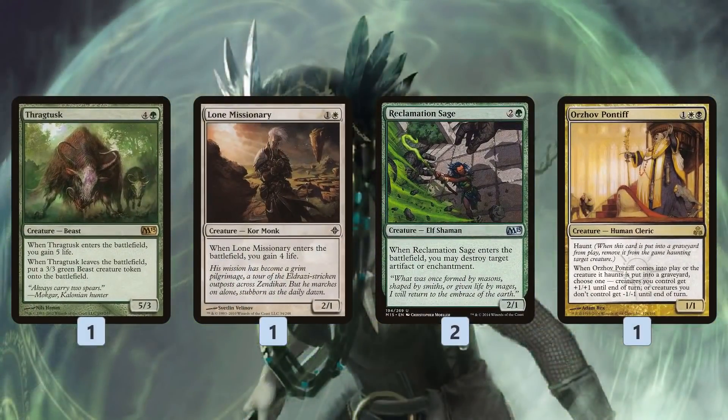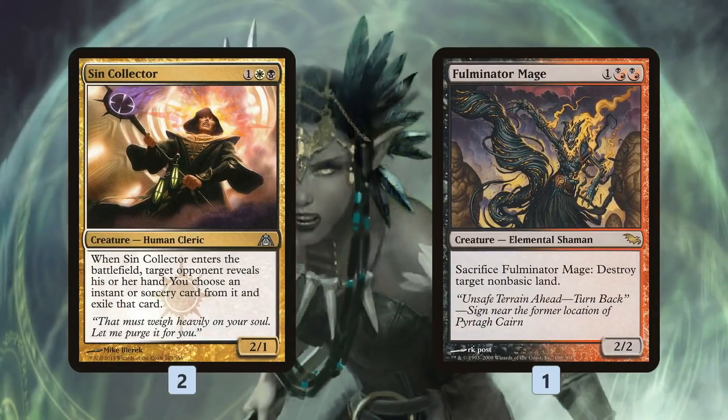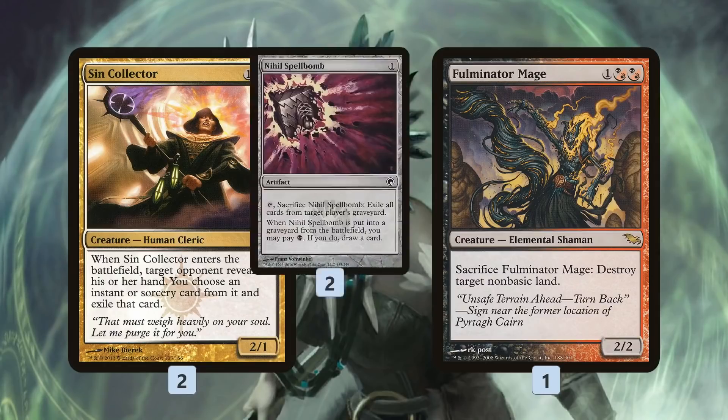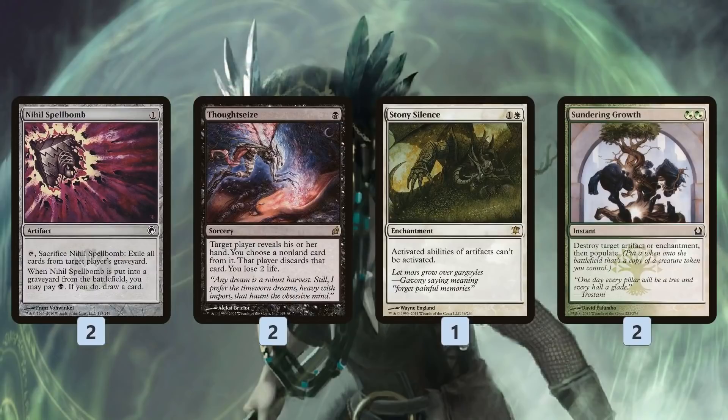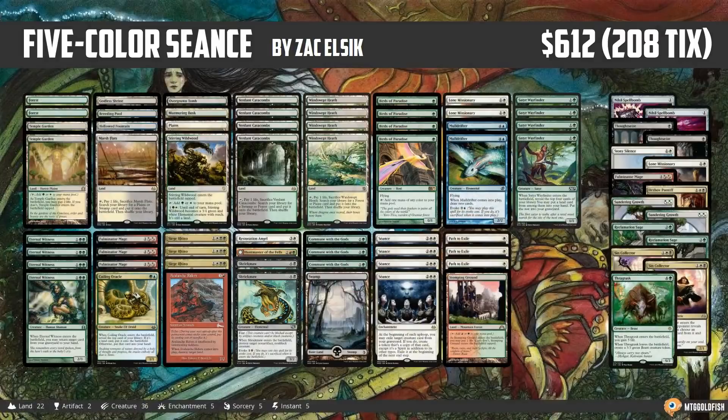In the sideboard we get a ton more sweet creatures to Seance with. Thragtusk gains us a bunch of life and leaves behind a Beast token when it leaves the battlefield. Lone Missionary for more life gain against Burn and Aggro. Reclamation Sage to blow up artifacts and enchantments. Orzhov Pontiff is really good against Lingering Souls — it wipes out a whole board of tokens and can do it multiple times thanks to Seance. Sin Collector for Control and Combo, duressing a card from our opponent's hand. We can go up to the fourth Fulminator Mage against Tron or decks using creature lands like Celestial Colonnade. Then interactive stuff: Nihil Spellbomb for Dredge and graveyard decks, Thoughtseize for Combo, Stony Silence for Affinity and Tron, and Sundering Growth for general artifact and enchantment hate. Remember, the Seance creature tokens can populate, getting even another Fulminator Mage to blow up another land.